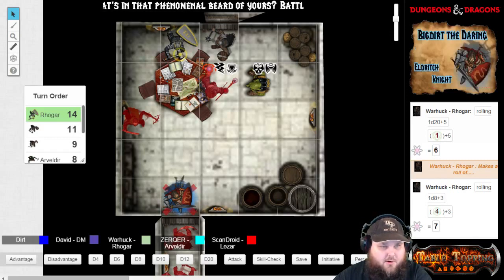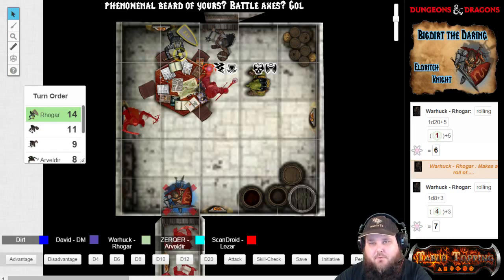Alright, so Rogar, your critical fumble hits your ally.